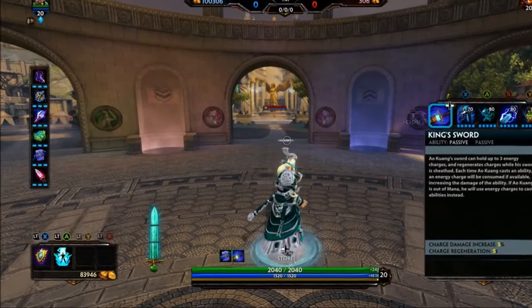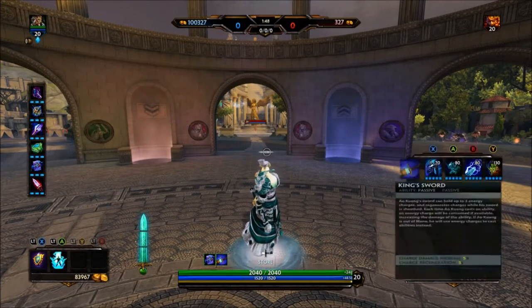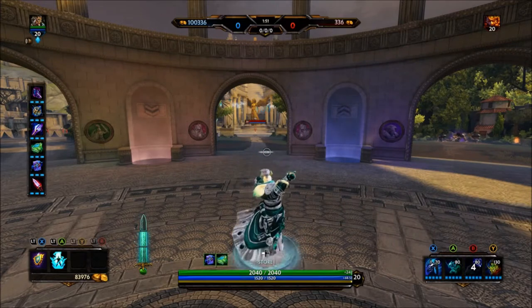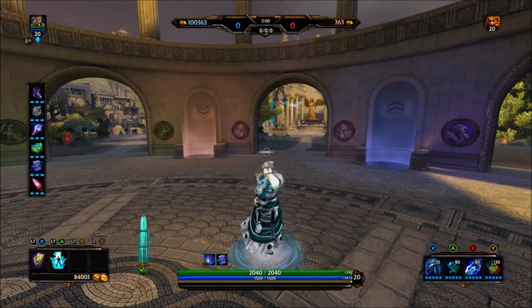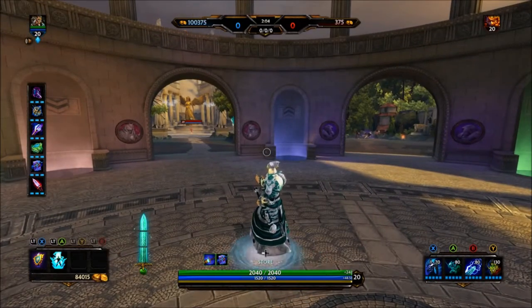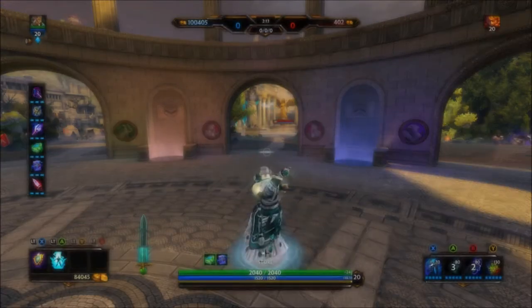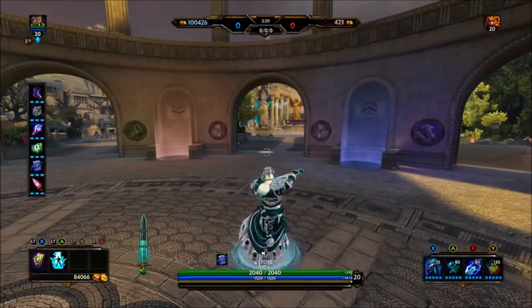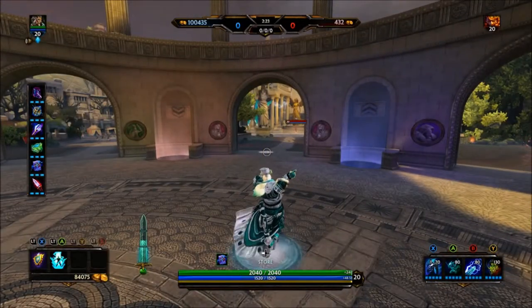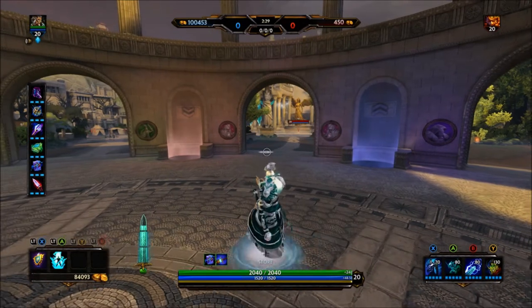If you look to the bottom left of the screen, you can see the sword has three different sections on it. Every time you use an ability you lose a section of the sword. If you're out of mana — the blue bar in the middle — and the sword has any charges in it, you can use that instead of mana, allowing you to use a couple extra abilities. The charges regenerate — you get a new section of the sword every five seconds.